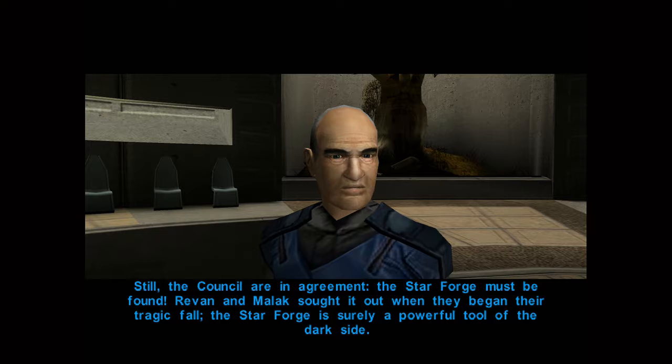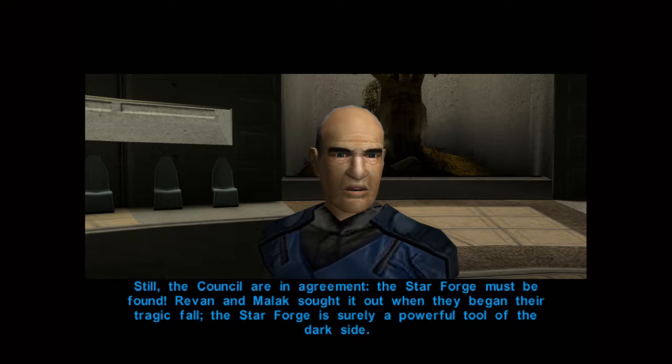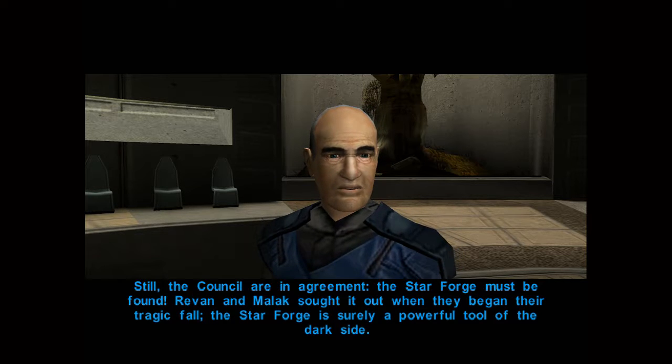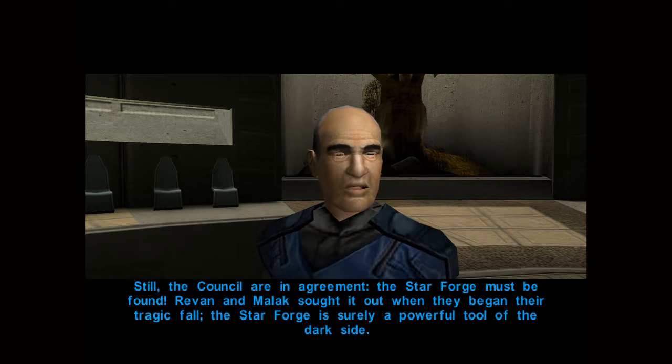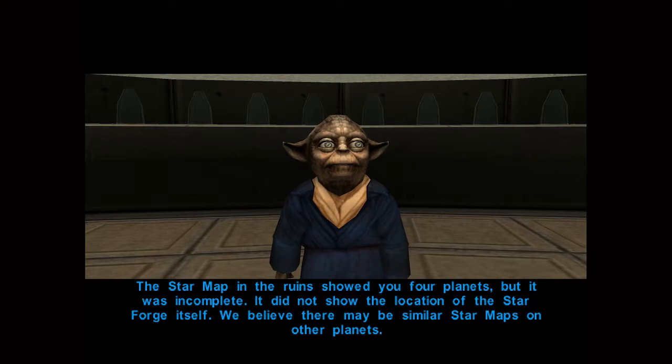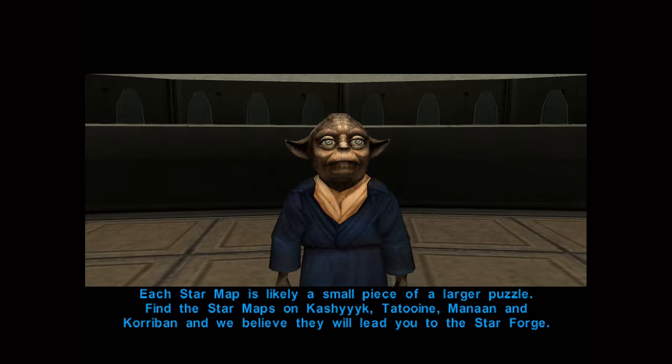I've consulted our vast archives in an effort to discover the nature of this Star Forge, but all my efforts have been in vain. Still, the Council are in agreement — the Star Forge must be found. Revan and Malak sought it out when they began their tragic fall. The star map in the ruins showed you four planets but it was incomplete — it did not show the location of the Star Forge itself. We believe there may be similar star maps on other planets, each a small piece of a larger puzzle. Find the star maps on Kashyyyk, Tatooine, Manan, and Korriban — and we believe they will lead you to the Star Forge.